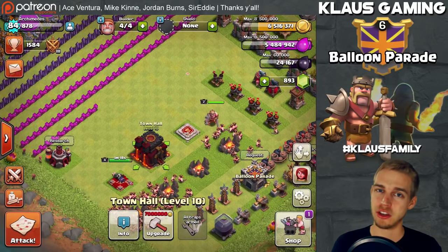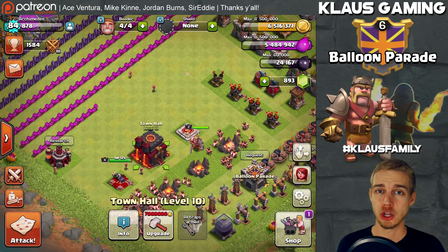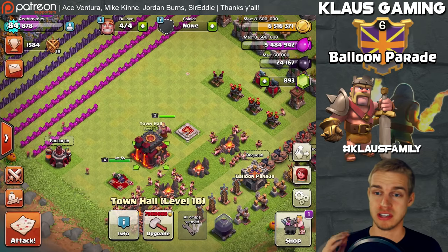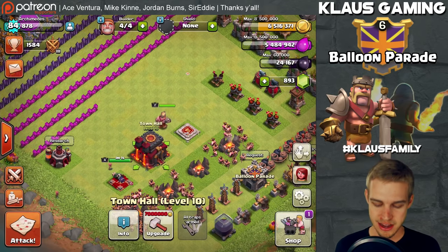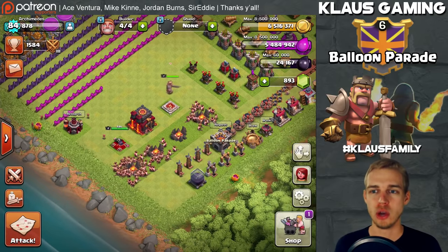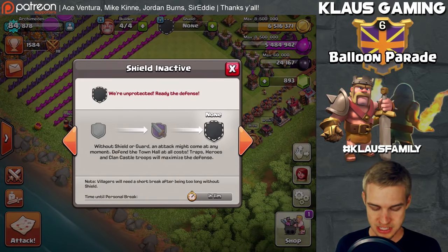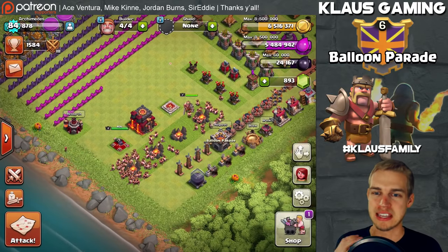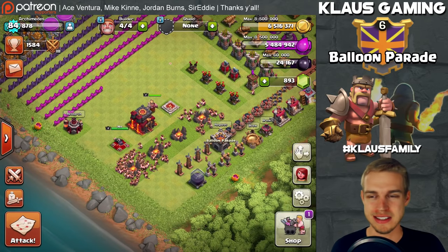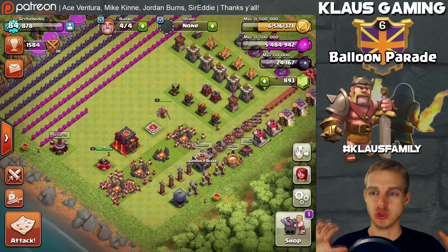It was extremely difficult to beat Town Hall 10 bases. Keep searching and find a weaker base — that would be fine in theory if it weren't for the loot penalty. The loot penalty says that if you hit a base that's lower — so if you're Town Hall 10 hitting a Town Hall 9 or 8 — you get less loot, which really hinders you in accumulating loot.